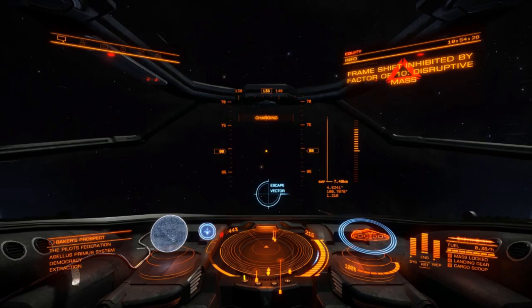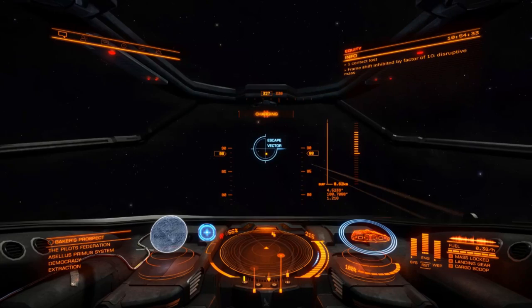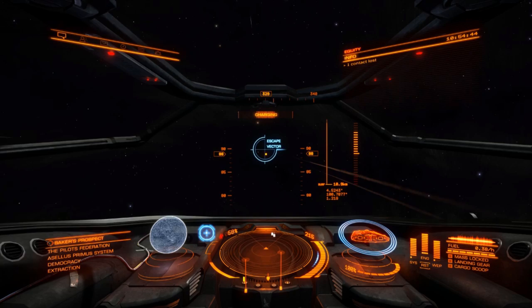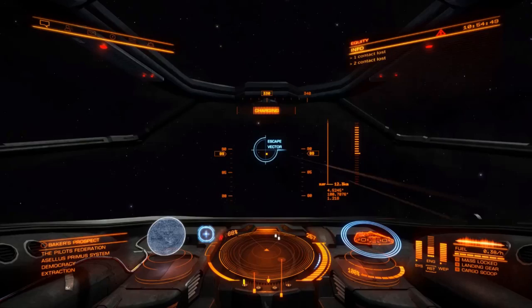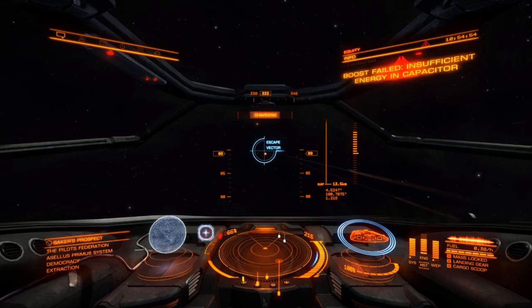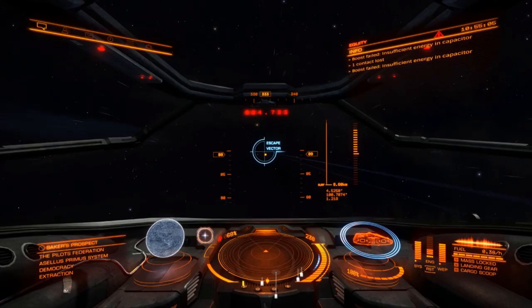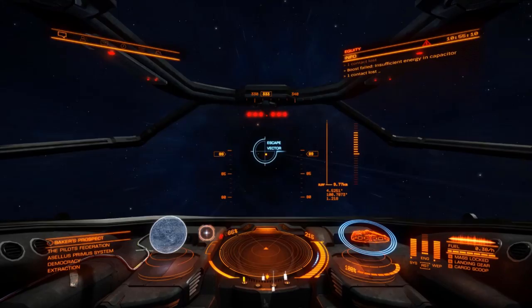You want to point at the escape vector which is directly above you, at right angles to the planet. Things are charging quite slowly — I'm going to do another boost to get further away. The further you are away, the quicker it will charge. If you keep four pips to your engines, you can boost more frequently. With only one or two pips, it takes much longer for the capacitor to fill up.